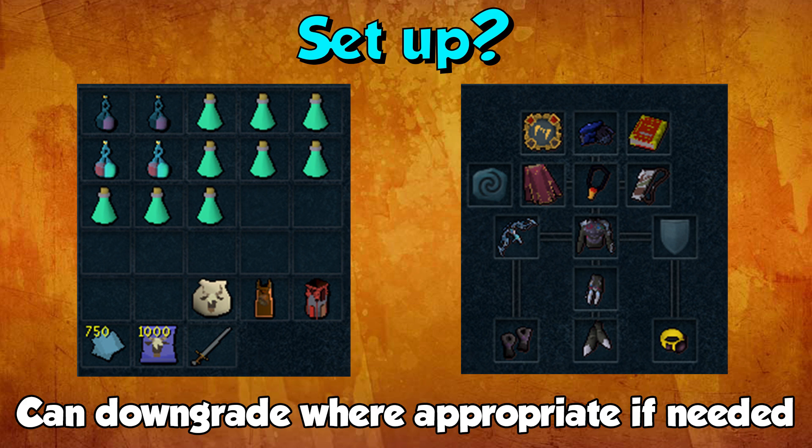For my setup I have searing overloads, super prayer renews, prayer potions, and the Dungeoneering cape to teleport there. I have an extra Pack Yak scroll to extend it, a Spring Cleaner, some notepaper, Enhanced Excalibur, and Winter Storage scrolls. In your Pack Yak you can chuck a couple more prayer potions if needed. A Vampirism aura is helpful because it does heal you a bit. You don't need any accuracy auras because the dragons are so weak anyway — just bring an aura that benefits you.